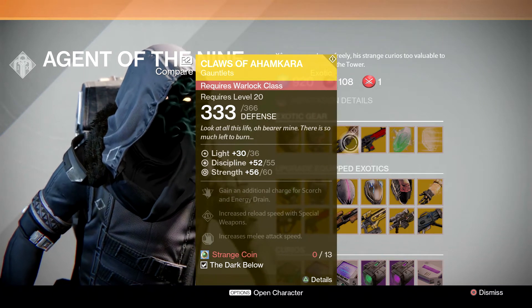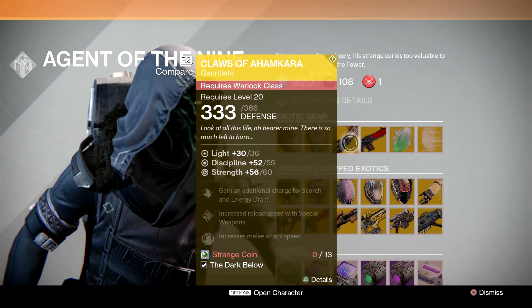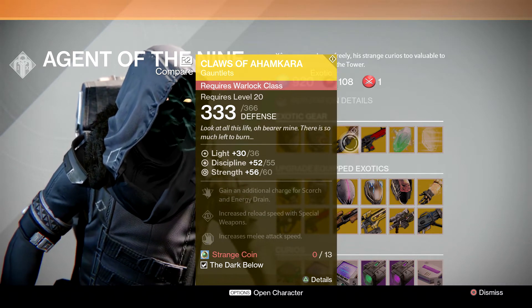And for Warlock this week it's going to be the Claws of Ahamkara, and the perks on that are going to be: gain an additional charge for Scorch and Drain energy, increased reload speed with special weapons, and increased melee attack speed.